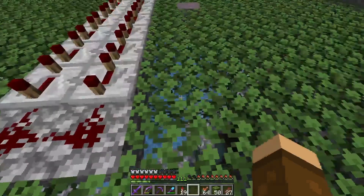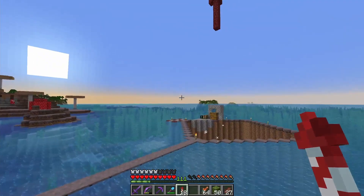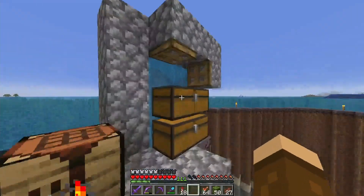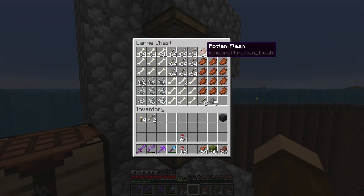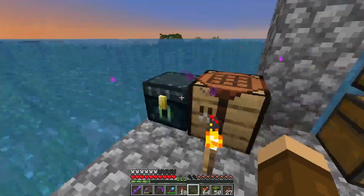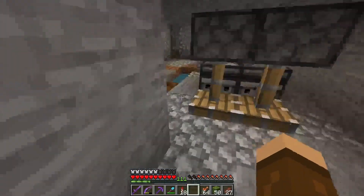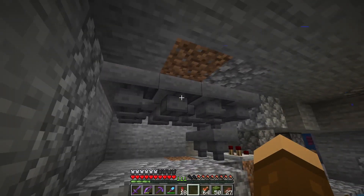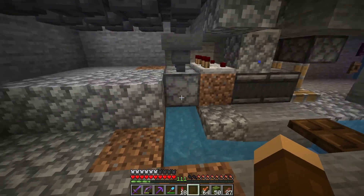Mobs would spawn and then water would show up and push all the mobs off a ledge, as you can see. All the items come up into these chests here. I mainly use it for the gunpowder, but also it does string and bones. So many arrows — I really don't need that many. There are campfires right there that are cooking the mobs, then all the items are getting spit out.